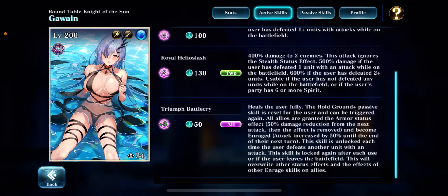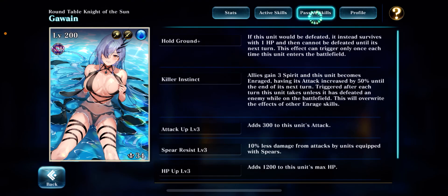On top of that, all allies gain an armor status as well as Enrage. So that's really good. It gives you three spirit, and the big part is that it resets Hold Ground Plus. She also has Hold Ground Plus herself and Killer Instinct.